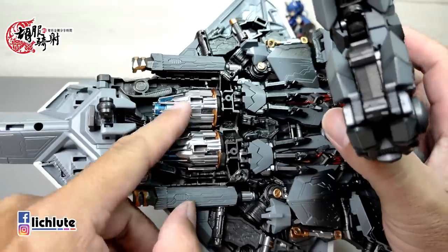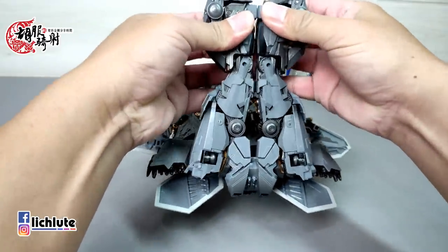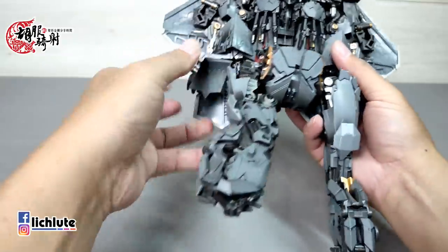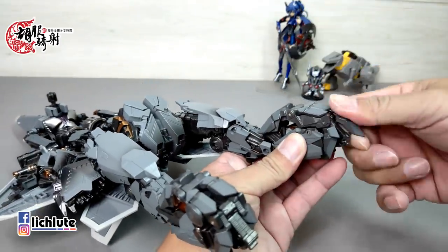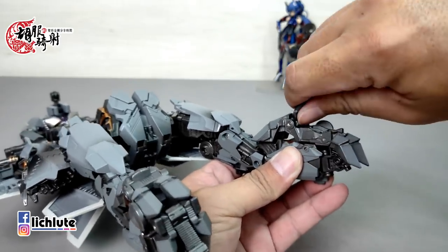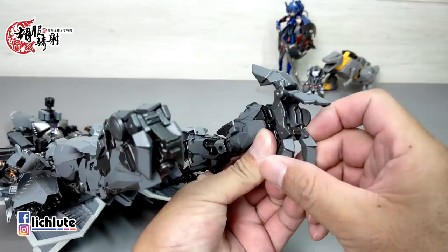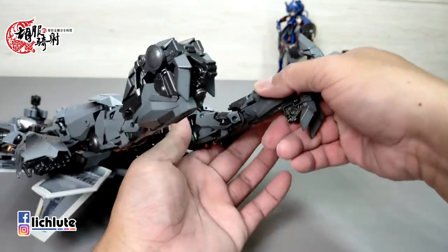飞机上层是变成人形的背部，头部在这里，腿部变成最下面，中间则是手，大概是这样的一个叠法。我们先把腿部这个地方给解开，然后做一个翻折。在IG上面看过有朋友有灾情，好像是说这个地方扭断了，所以腿的变形要先把它翻折过来，然后小心地把这个部件掀开来，这一块是变成脚掌的金属部件。